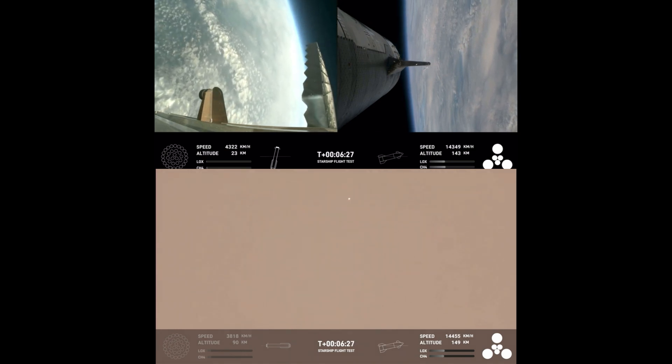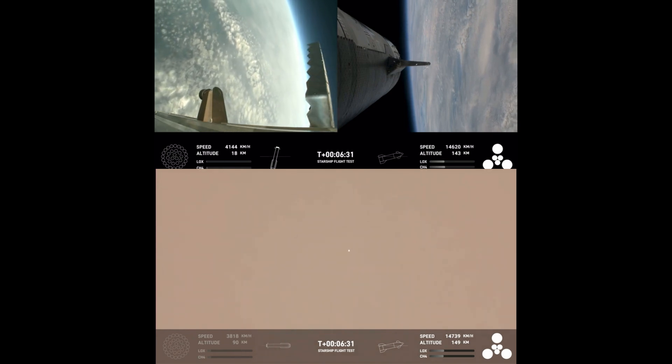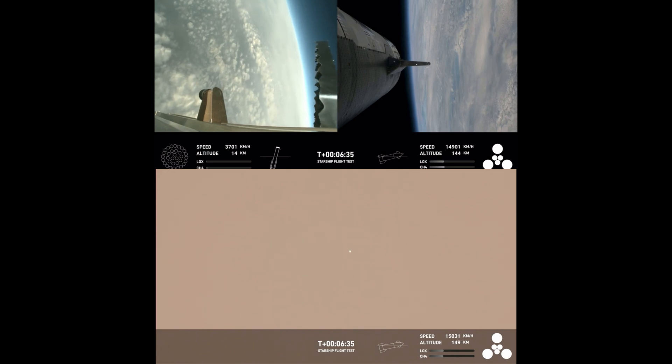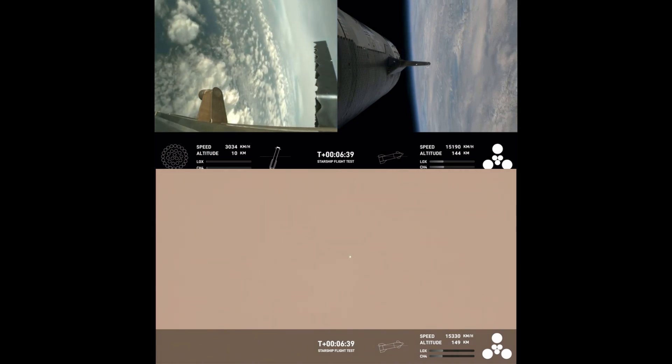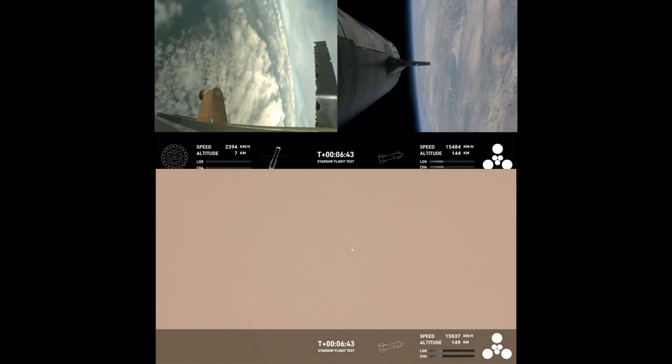We're going for a soft splashdown — the outer engines in the triangle, the larger ones, are our Raptor vacuum engines. For the landing burn, we expect to see the 13 center engines light, rapidly bringing down the booster's velocity, and then just the three in the center to finish it off.